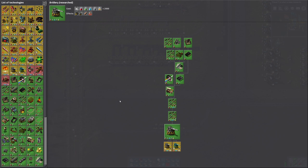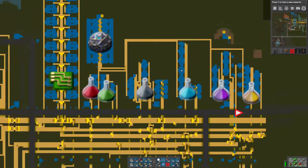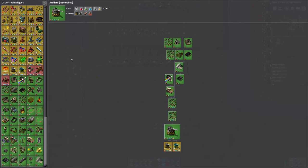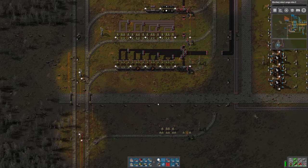Artillery's finished — that's awesome! I think we can do everything now. Red circuits are still in short supply. For the next research, Kovarex enrichment would probably be worthwhile — level three. Actually, let's do our robot upgrades instead.